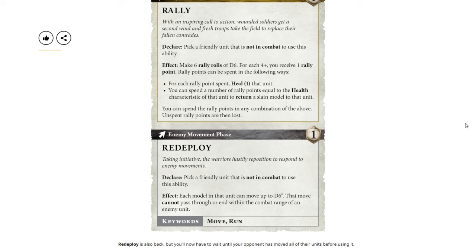Next we have Redeploy — enemy movement phase, one command point. Declare: pick a friendly unit that is not in combat to use this ability. Effect: each model in that unit can move up to a D6 inches; that move cannot pass through or end within the combat range of an enemy unit. Redeploy is back, but you'll now have to wait until your opponent has moved all of their units before using it — though the exact wording doesn't explicitly state that, so it may need clarification.